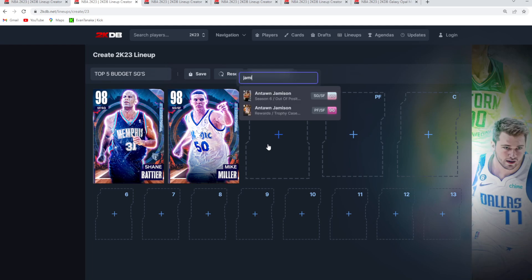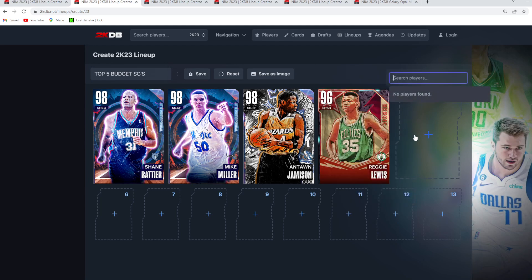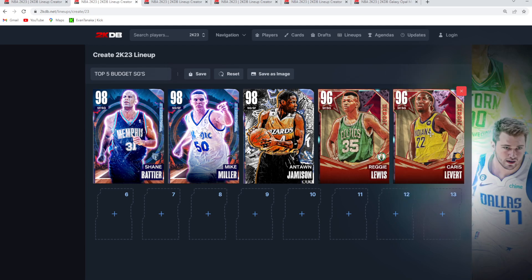At number three is the Galaxy Opal Antoine Jameson — another really amazing value shooting guard. He's super tough at the shooting guard position, maybe a little bit better at small forward depending on how you use him. He's 6'8 at the two with a 7'4 wingspan, has the Carmelo Anthony upper and the Kyle Lowry base on very quick timing for around 15,000 MT. Cards like Shane Battier, Mike Miller, and Antoine Jameson can all play at a very high level against top cards in the game.